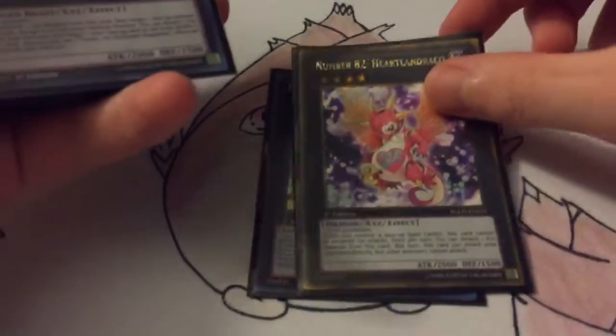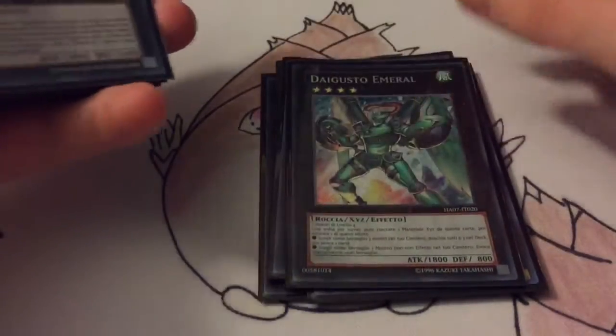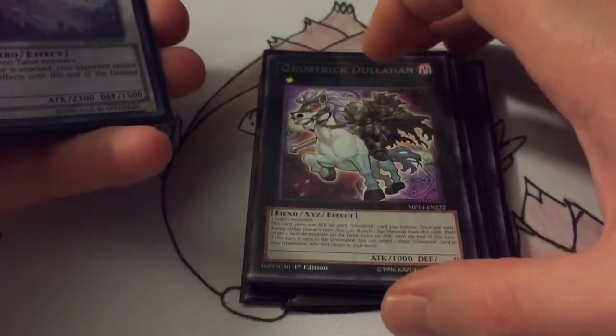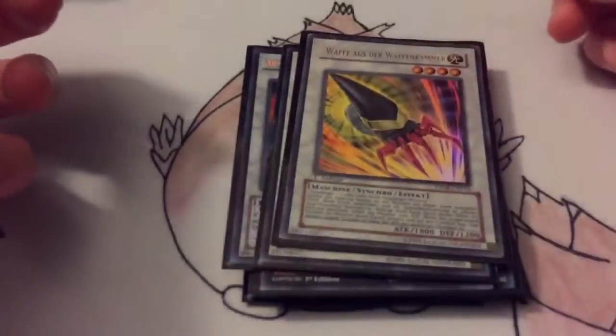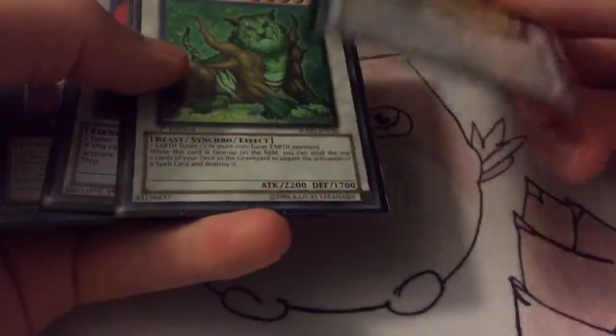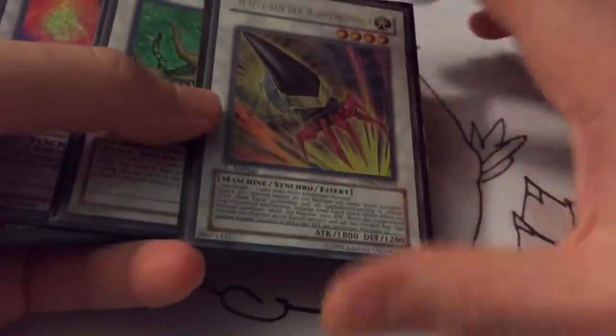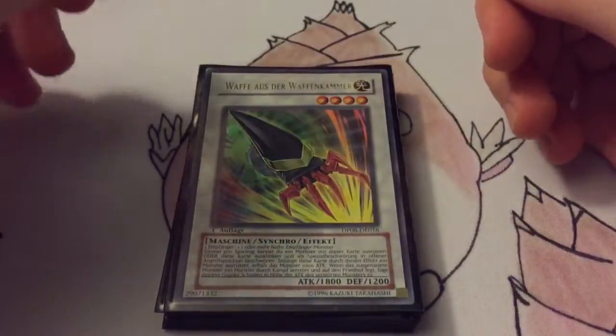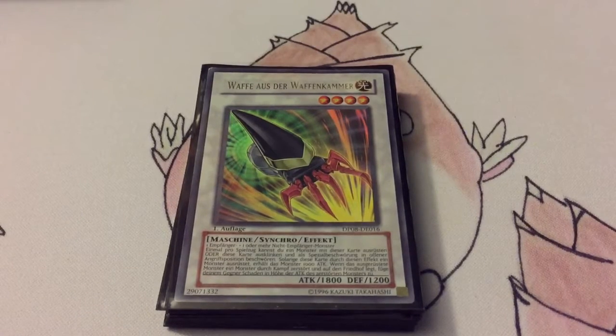For the extra deck we have: Downerd Magician, Harpie's Pet Phantasmal Dragon, Castel, Evilswarm Exciton Knight, Steelswarm Roach, Daigusto Emeral, Alucard, Zenmaines, Fortune Tune, Skyclarory Centaurea, Gachi Gachi Gantetsu, Dullahan, Armades, Nechuria Beast, and Armory Arm. You don't really go to the extra deck too often, but Armory Arm is nice to give your Bamboo Shoot another 1,000 attack, so you can go up to 3,000, and if it destroys anything it'll deal damage. Just lots of options for certain situations — just in case. But yeah, there was my Natural Aroma deck — I thank you all for watching and I will see you guys later.